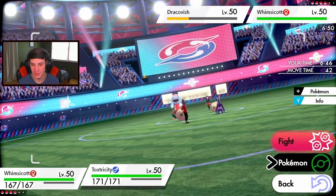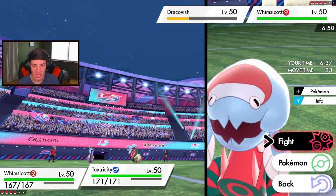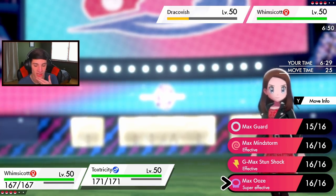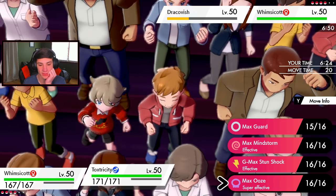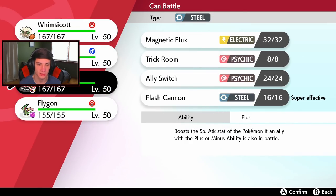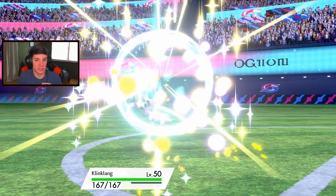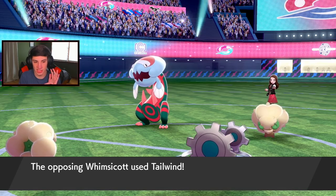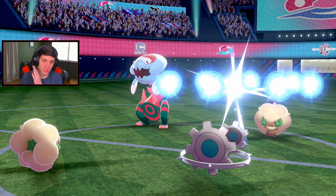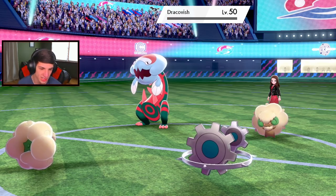Who would I swap into? I could Dynamax and go for a straight Sludge Ooze on the right side. I'll swap in Klinklang and take out the Dracofish. I can't afford to lose Toxtricity that easily. Klinklang swaps in, Moonblast takes out the Dracofish. He survives with his Focus Sash - Moonblast pops and takes out the Dracofish. Dracofish gone! Flygon is probably going to be the Dynamax of choice here.